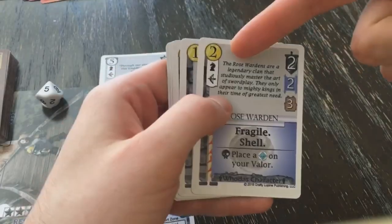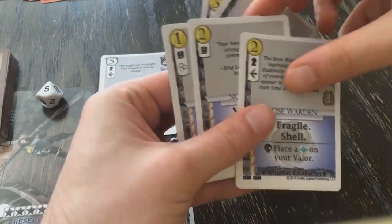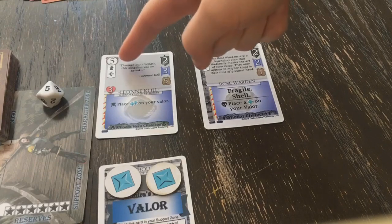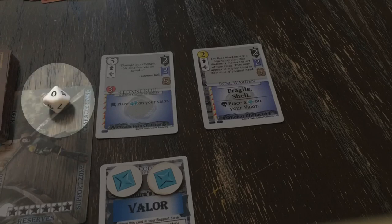To play any card, you must first pay its cost. To do so, you must discard that many other cards from your hand. For heroes, you will be setting your gate timer to the hero's timer value when they come into play. Whenever your gate timer reaches zero, you get to play another hero immediately.